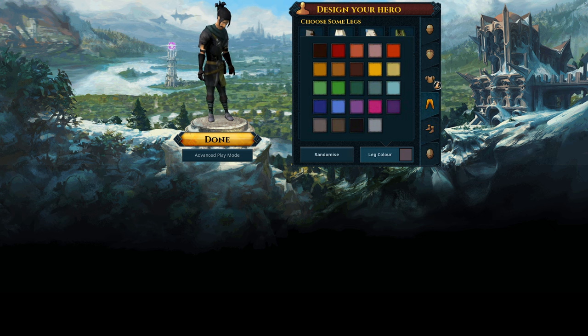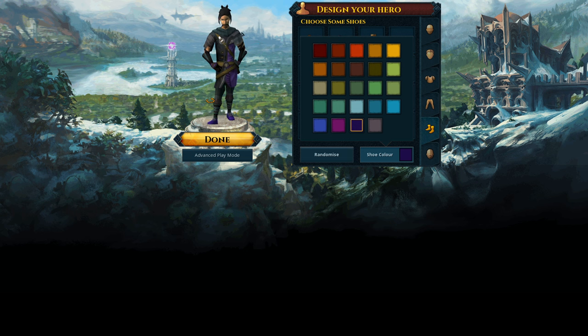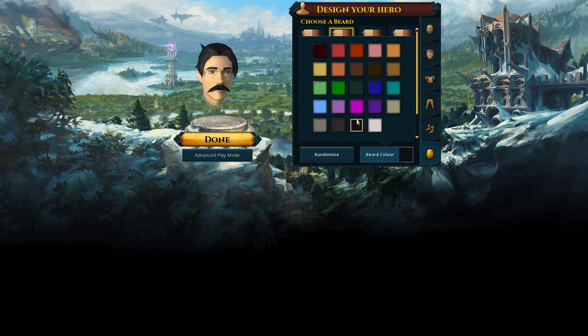My RuneScape main looks like this, so if you ever see videos about Twinrova on my channel, this is the look. I did the same for Telenor, but I wonder if I should do something different to make them not look identical. Maybe give it a little fashionable flair — but we won't go too far. We'll leave it like this.